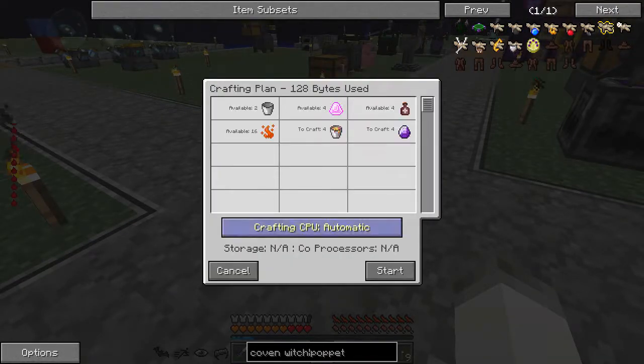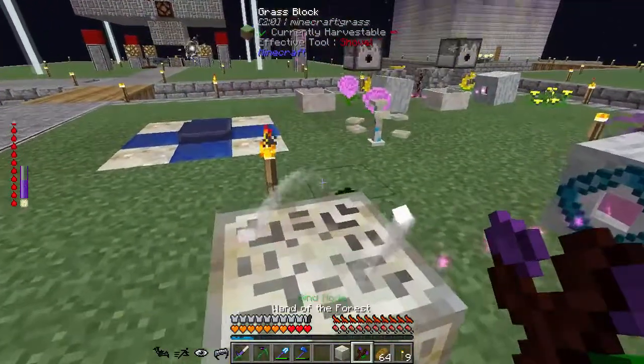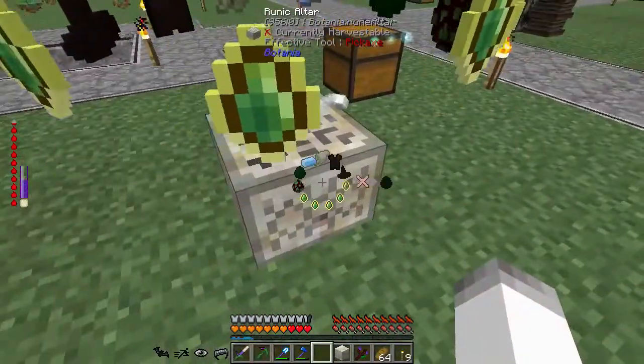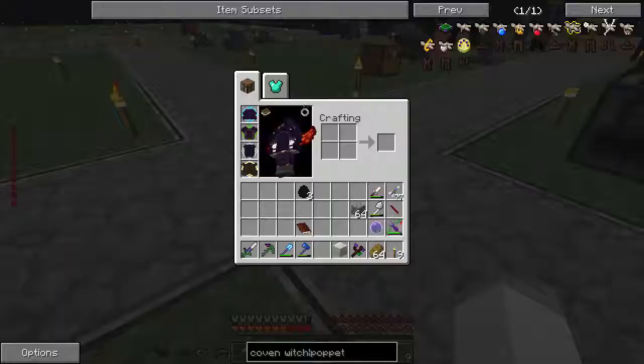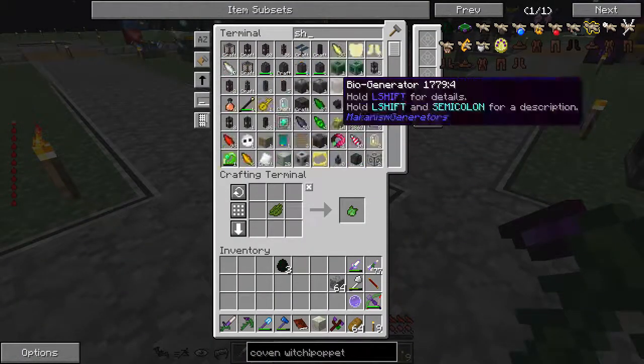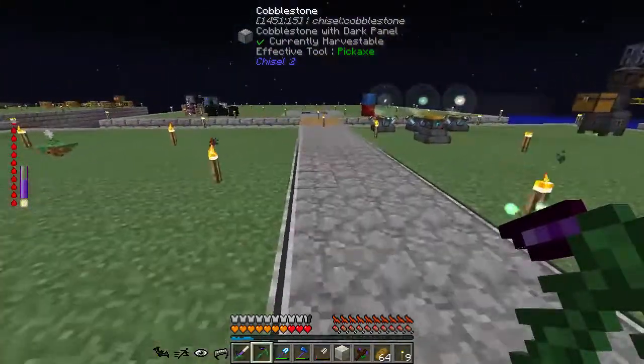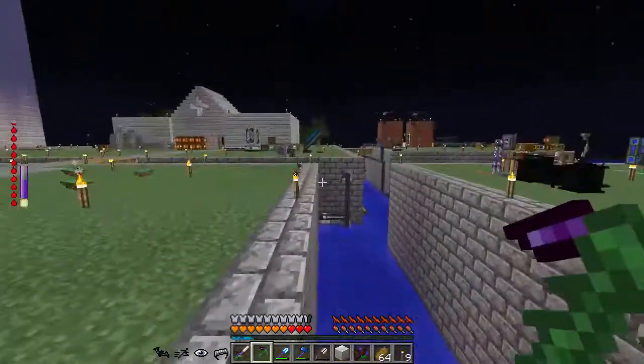We'll make about 10 bone needles, and we're going to want another poppet shelf as well. Green wool — we can make that no problem. We also need attune stones, and we can make four of these. We just need to get our shears and go get some Spanish moss — nothing too difficult.